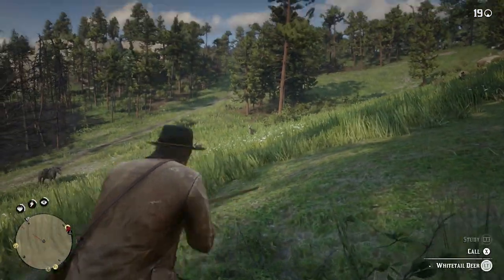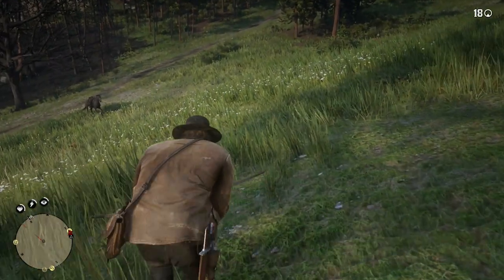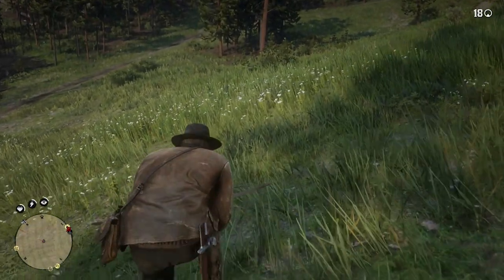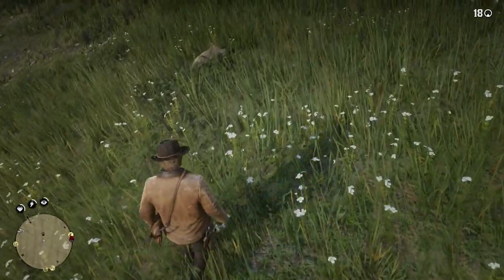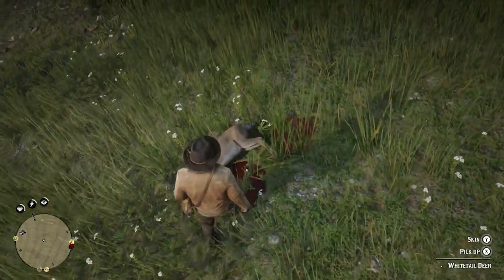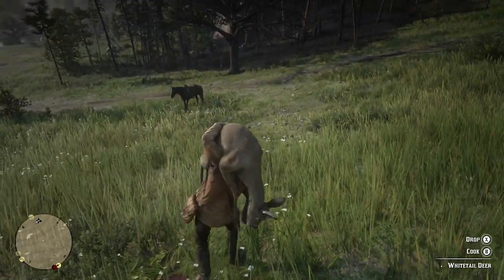I was trying to turn some stuff in and whenever I would throw it down on the ground, I would just appear towards the end over there by the horses along with whatever I threw down. It would say something like 'whenever you throw things down around the camp they'll go to a convenient place' or something to that effect. But I finally did figure it out.